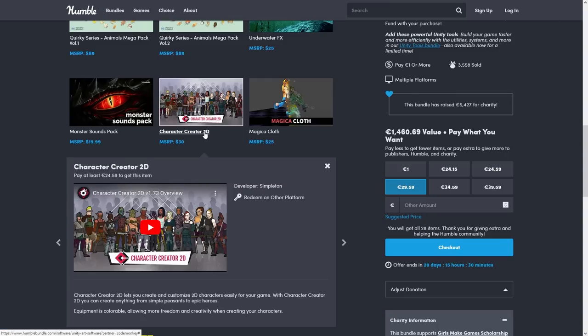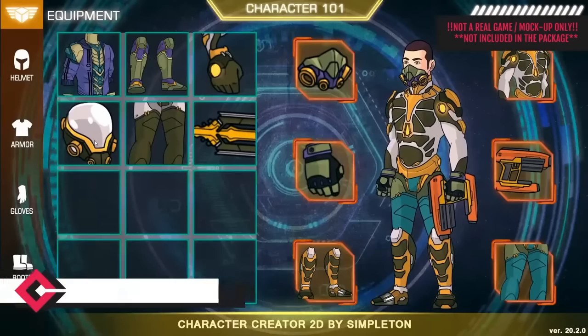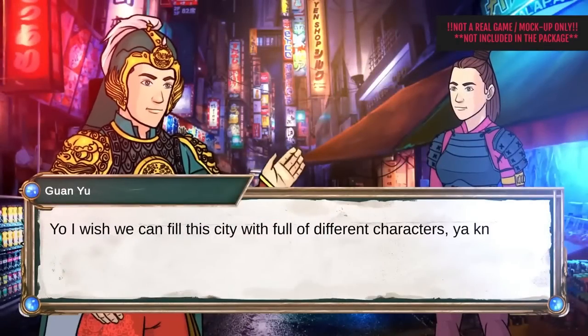Then the Character Creator 2D — it's a pretty nice style, a 2D very clean art style. All of the body parts are separated for easy animation, so with this level of customization you could definitely use this pack for all your characters.